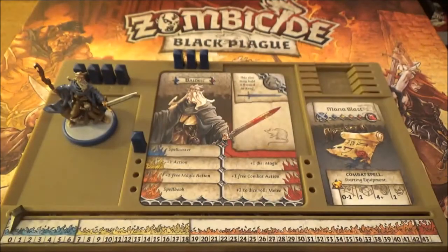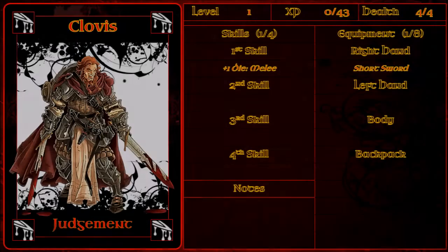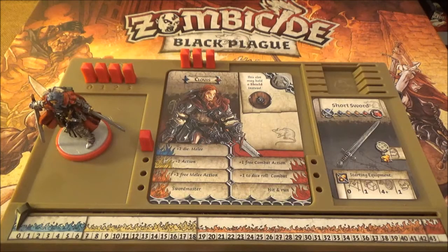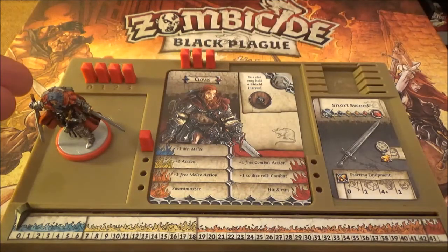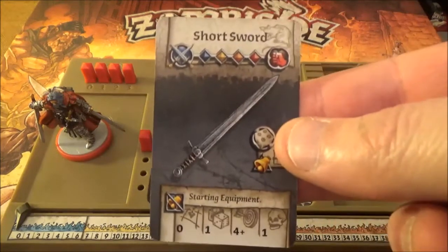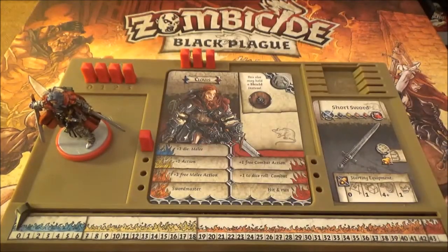Next up is Clovis. Here's Clovis, and for Clovis we've picked red because he's got a nice red cloak on. Exactly the same setup, same XP track. His starting weapon, again, is a short sword - we've already seen that from Anne.